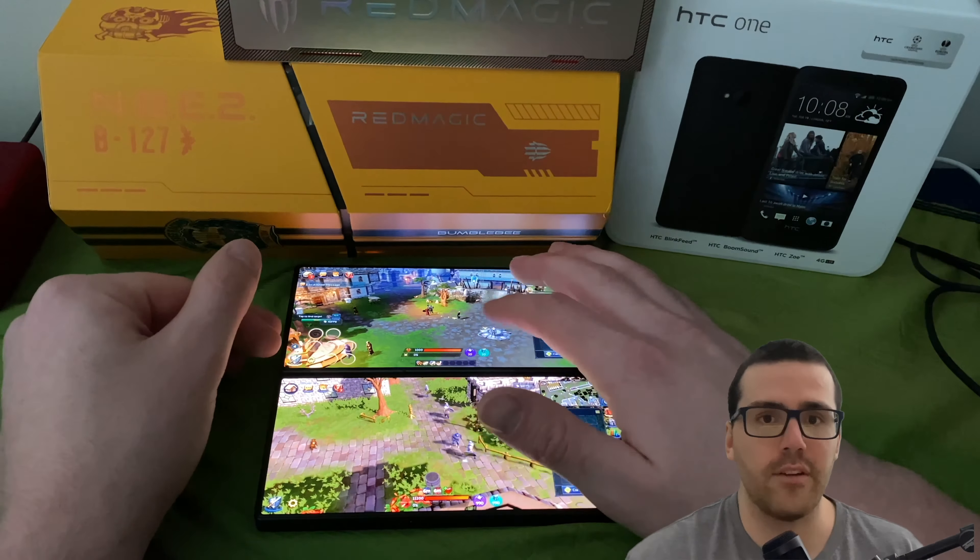Right here I'm at the Grand Exchange on the bottom screen. The beginning tutorial isn't very fun but here I'm getting some Super Antifire flasks — six-dose potions that protect you from dragonfire. Without them you get destroyed. I also thought I needed anti-poison but I might have needed Super Restore, which restores your stats when monsters drain them. I end up getting anti-poison because dragons do poison you.